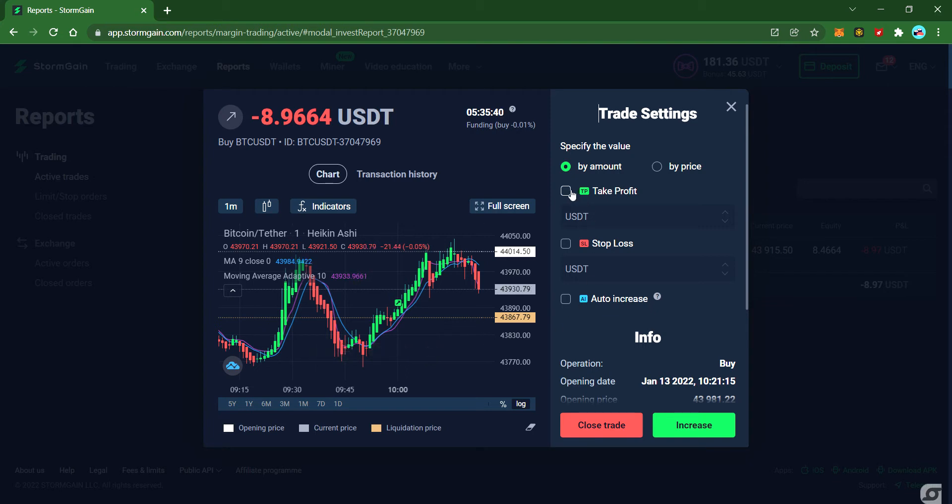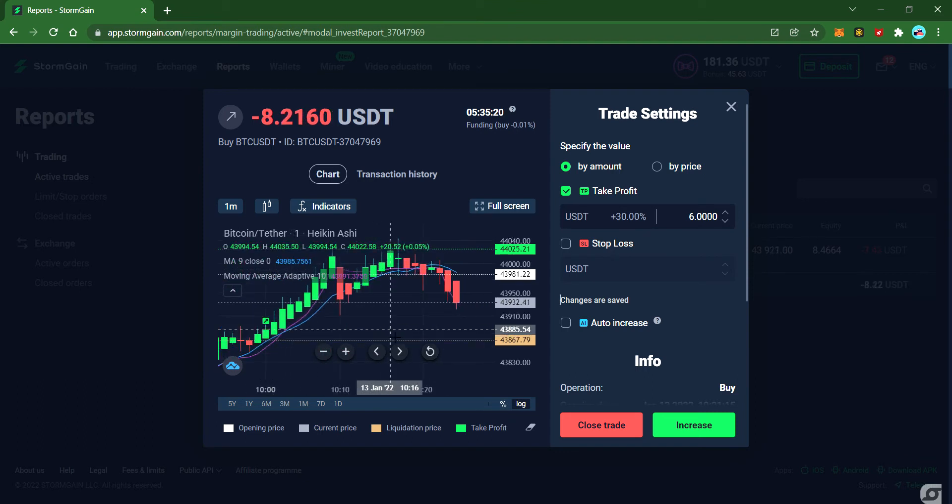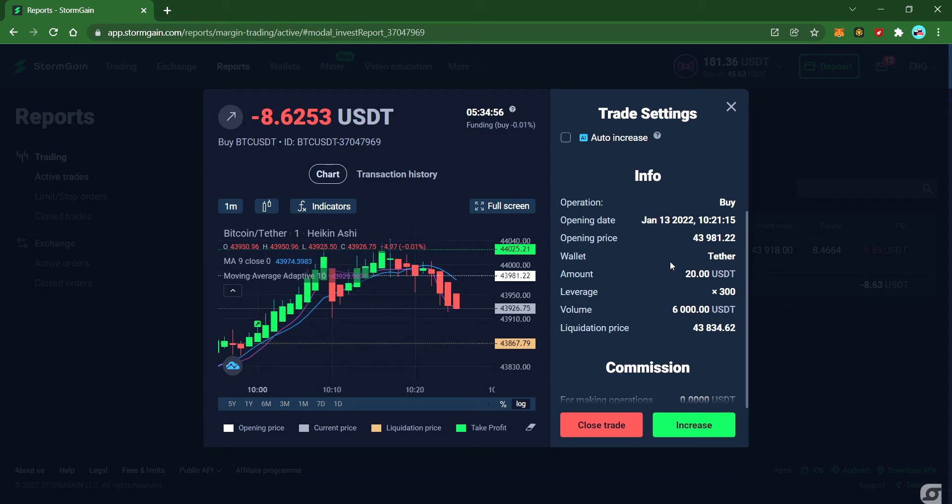You can also use the take profit option. The line where you place the order will drop down because it will change with your position increase. As I mentioned earlier, between 300x and 500x these are extremely high risk trade positions.